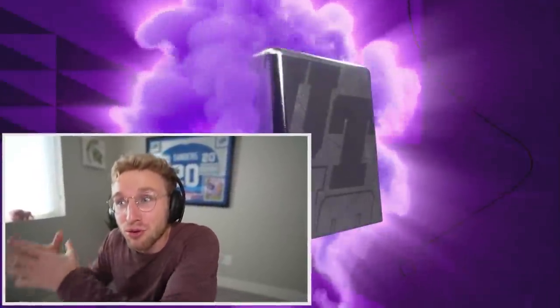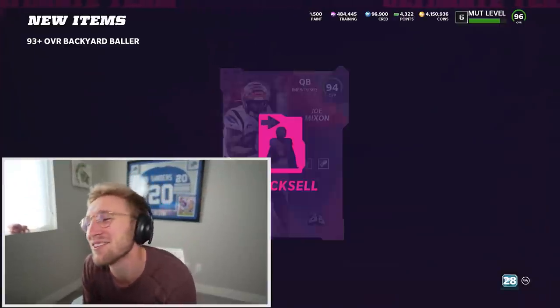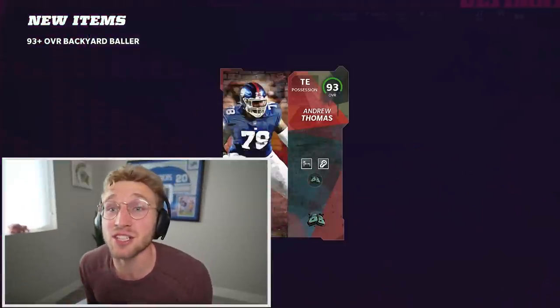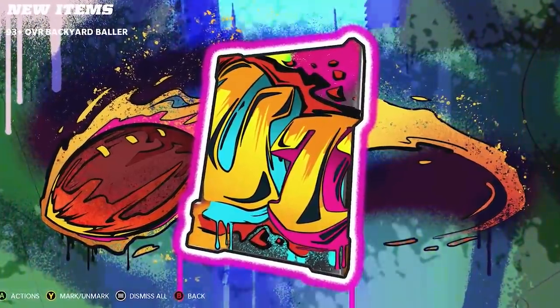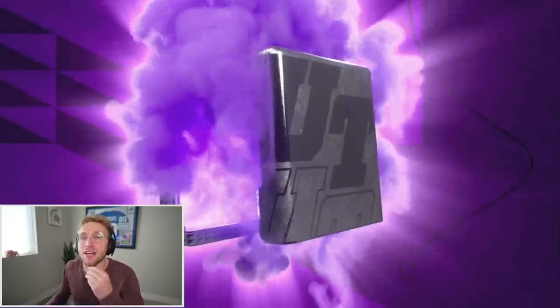The waves of the promo — there's wave one, two, three, four — so we're going to get a lot more of these Backyard Ballers. I was so excited for it to not be Tyreek that I forgot I also have Joe Mixon. I'm just going to open this so I get a player I don't already have. I get the big animation again — that's just uncanny. How is that possible? Might just have to go the old-fashioned way and hop on the auction house.